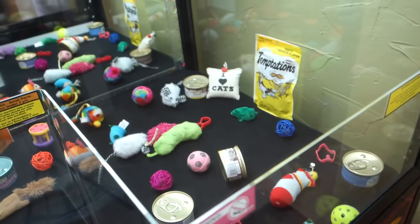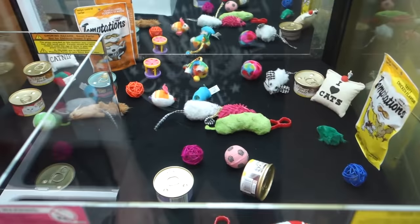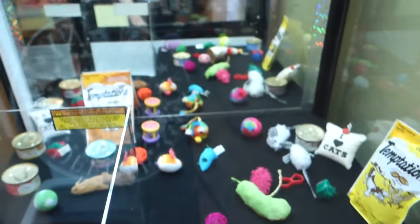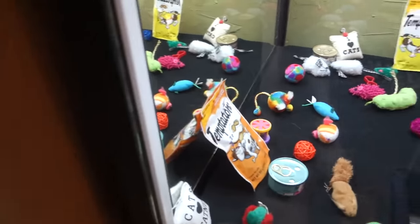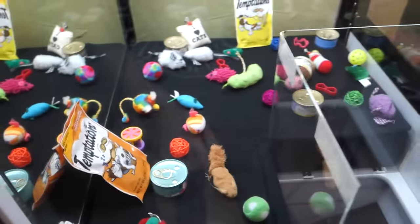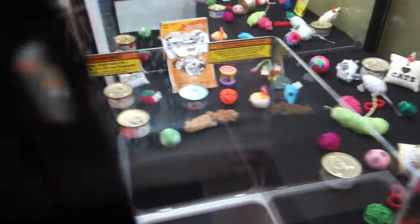This is actually a pretty tough claw machine. A lot of these things are pretty tiny so we're just going to drop it over here and see what we can get. The mouse fell out — 8 plays left. Maybe I'll try for this little bag of temptations in the back, or maybe this can of cat food instead since I flipped the other one up. Let's try for this little can of cat food.